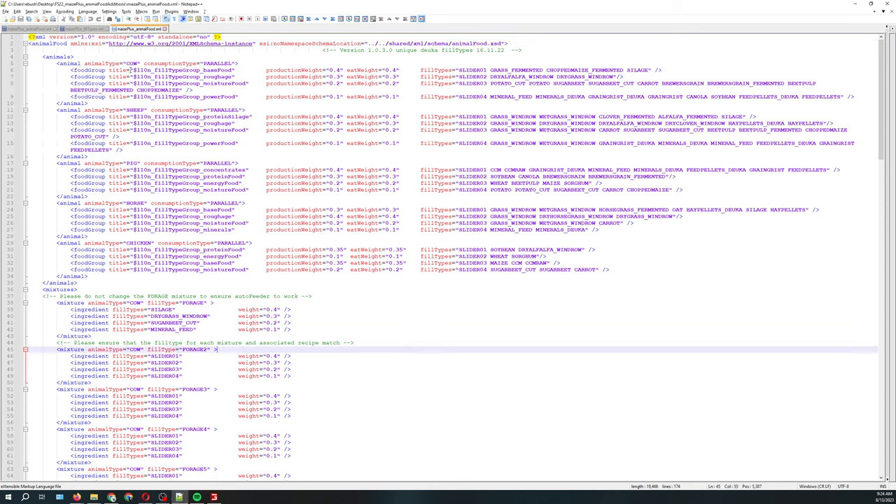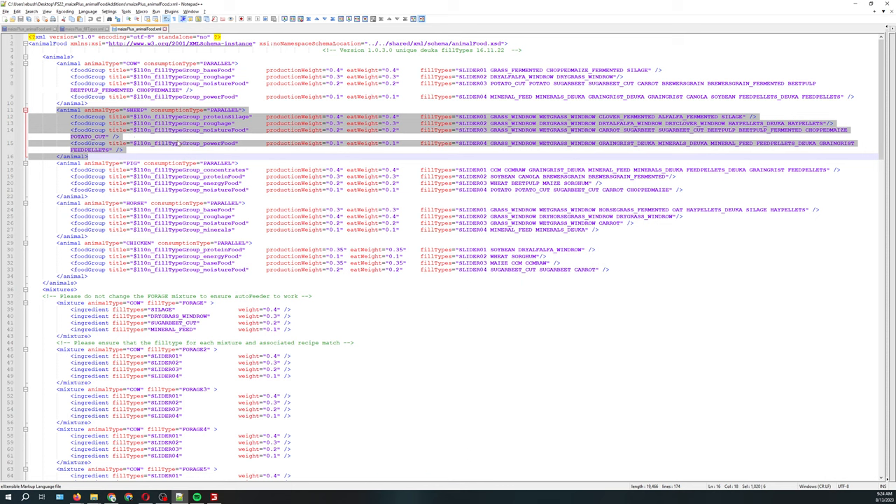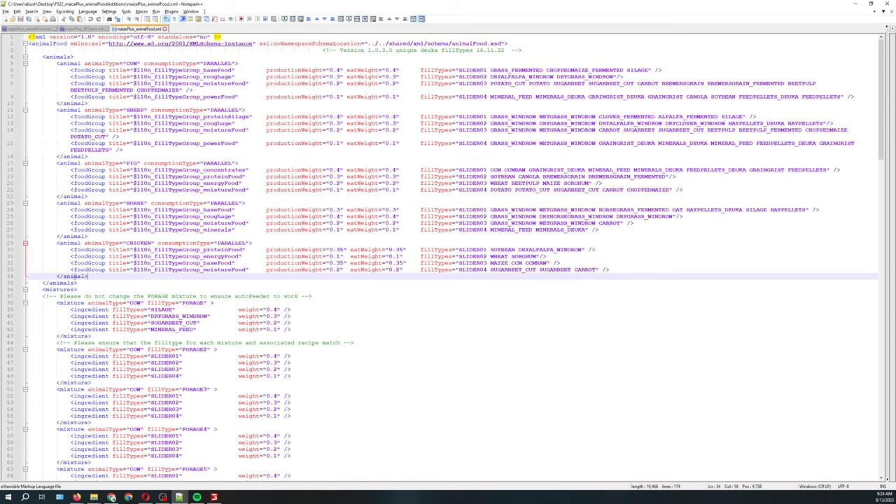These are your animals — you have the standard game animals: cow, sheep, pig, horse, and chicken. Those are standard Farming Simulator animals. What's missing is rabbit, and that is part of Oxygen David's map. The easiest thing I did was copy the sheep entry, because I thought they were very similar in terms of what I'm looking for in the feed aspects for a rabbit.